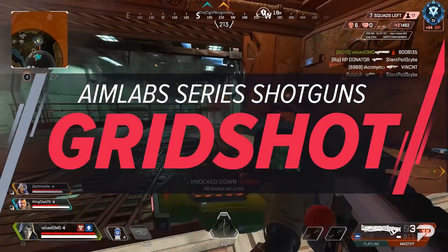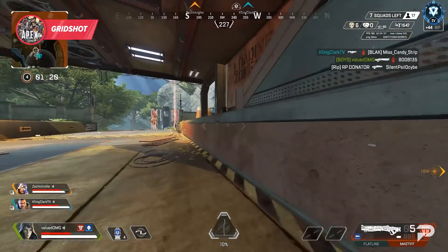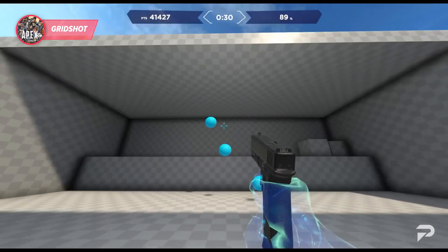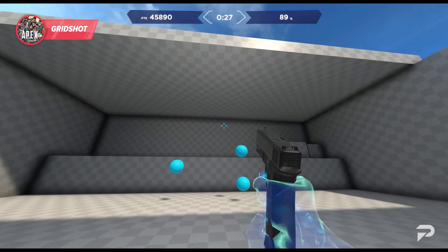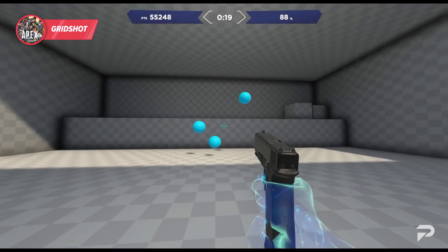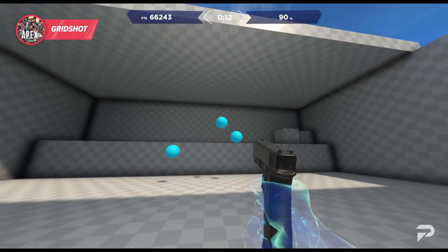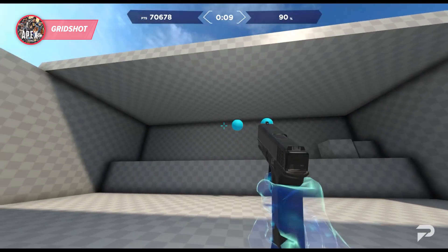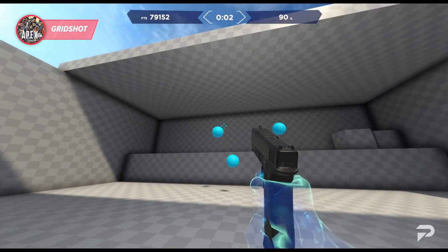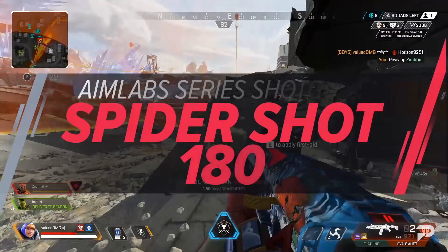First up we have Grid Shot — one of my favorite all-around target selection tasks in Aim Lab. This drill is insanely valuable because it focuses on micro flicking, which refers to making small adjustments in your aim, snapping onto your target, and landing shots. The key is to go as fast as you can while staying precise, and as your aim consistency rises, raise the pace. A helpful tip: always try to shoot the targets that appear most spaced out first to avoid crazy screen-wide swings to clean up remaining targets.